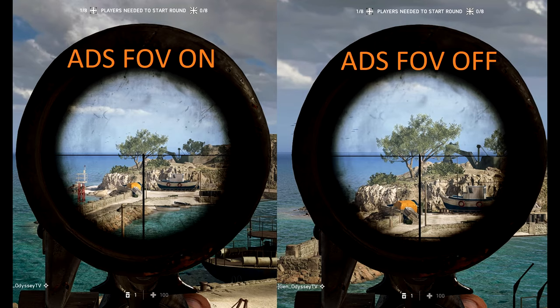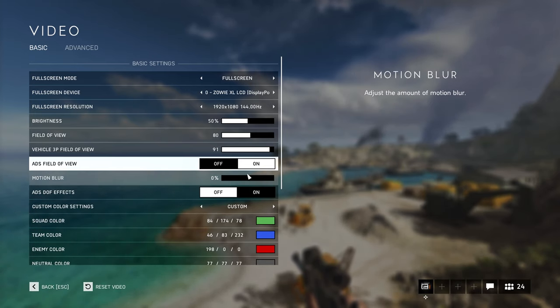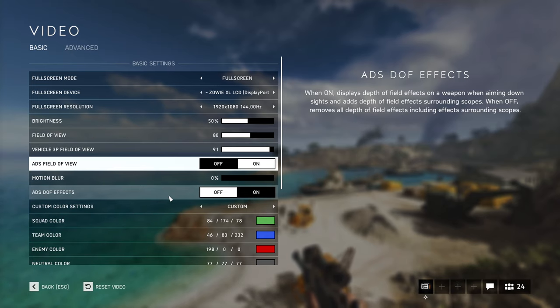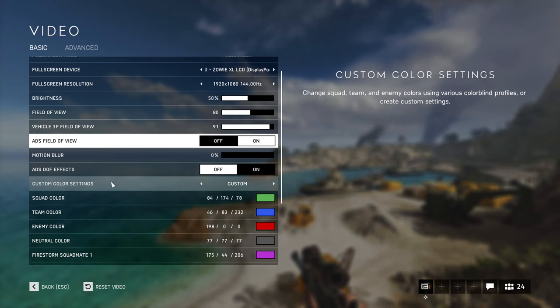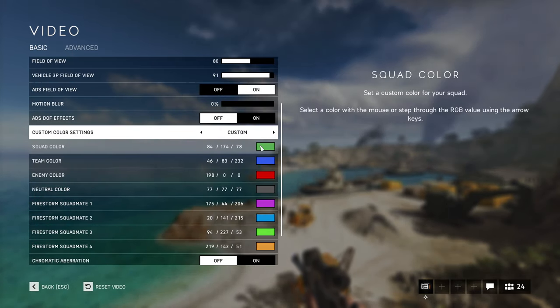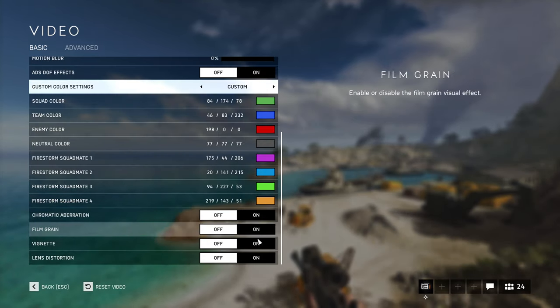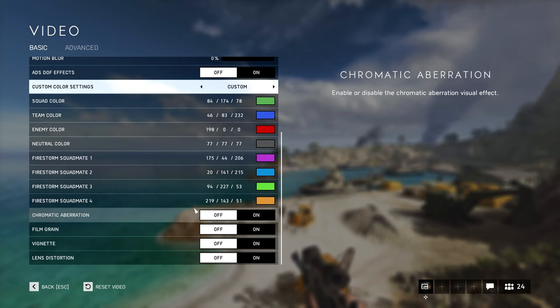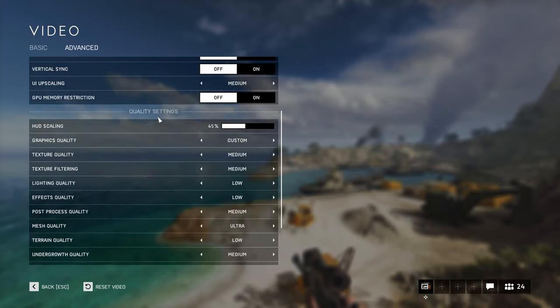I'm using ADS on because the gun has less recoil. Motion blur is at zero percent, ADS DOF effect is turned off. For custom color settings, I changed the squad color slightly and made the enemy color a dark red so I can see enemies more easily. Chromatic aberration is turned off. In the advanced tab, everything is off.